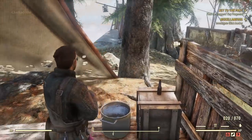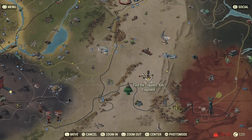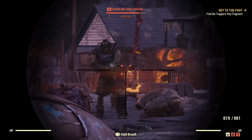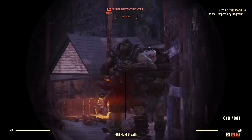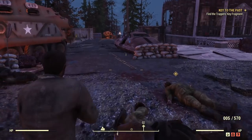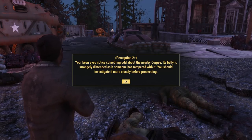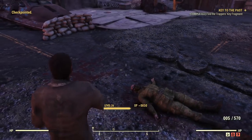Mission update: find the trappers' key fragment. It just keeps going! Down here it's infested with super mutants - I'm going to take them at a distance. When you're done, keep working your way in and you'll find this dude on the floor. You get an alert about perception, but whether you have perception or not - my perception isn't even that high - I imagine everyone gets this alert. Just follow the mission marker regardless and you get the trappers' key fragment.